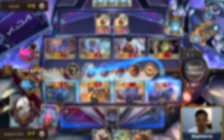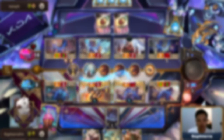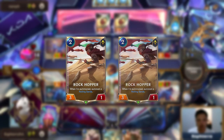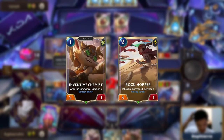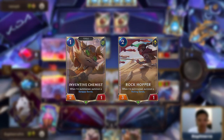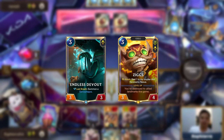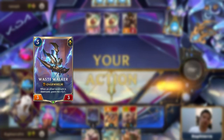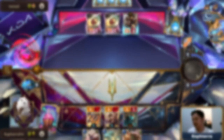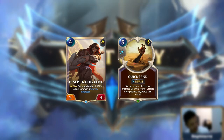For example, if you have both Inventive Chemist and Ancient Preparation in the Mulligan, you only want to keep one of them. Similarly, if you have two copies of Rockhopper, you only want to keep one. However, it is fine to keep Inventive Chemist and Rockhopper together because you can play them consecutively in different turns. Endless Devout and Ziggs are cards you want one copy of each. Wastewalker is a three-cost unit you keep only if you already have Inventive Chemist or Rockhopper. Depending on the matchup, you can keep utility cards like Desert Naturalist or Quicksand, but only if you already have early units.